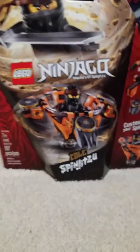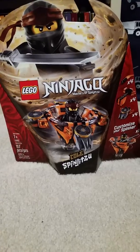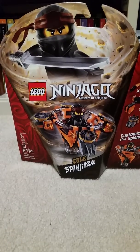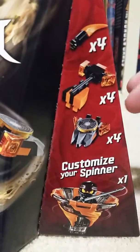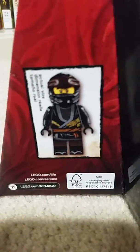The next set we have is Spinjitzu Cole from Legacy. This was a really cool set. I bought this set because of the Cole minifigure — you can only get Cole in Cole's Earthdigger, the Monastery of Spinjitzu, and this set, and this is the cheapest way to get him. You can see some Spinjitzu, and you have four spikes, four hammers, and four things to customize your spinner, one minifigure that's Cole, and also a silver katana, which is a sword.